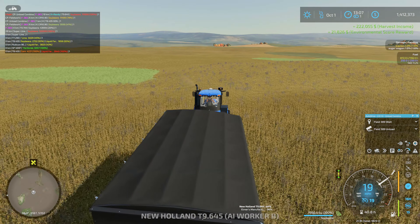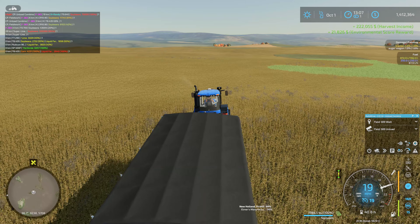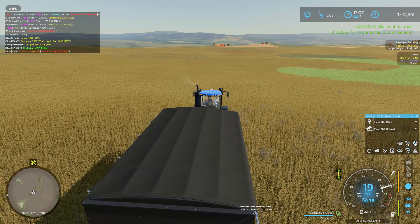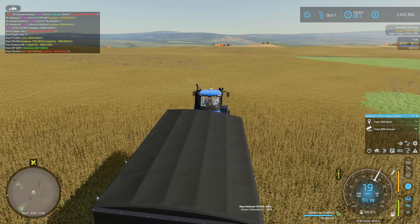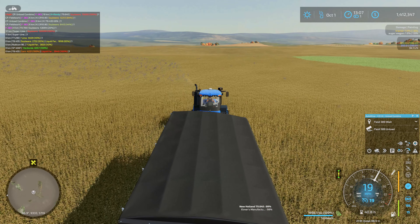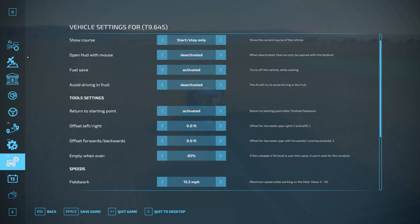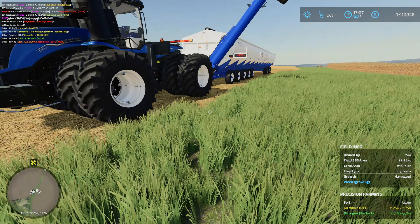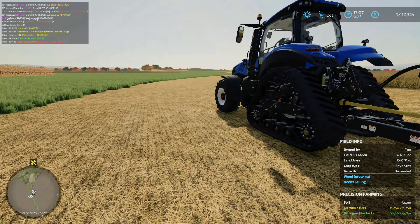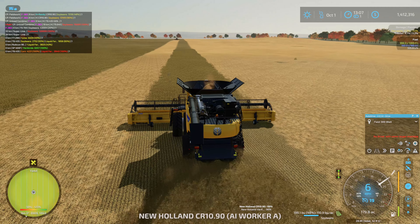It'd be nice if there were some global settings rather than having to change things per tractor. Do I really need to be changing this per tractor? Just put it to the max speed for all of them. I suppose for those of you who really dial stuff in, per-tractor settings might be useful, but for me, whatever setting I have on one tractor is pretty much what I want on the other one as well.